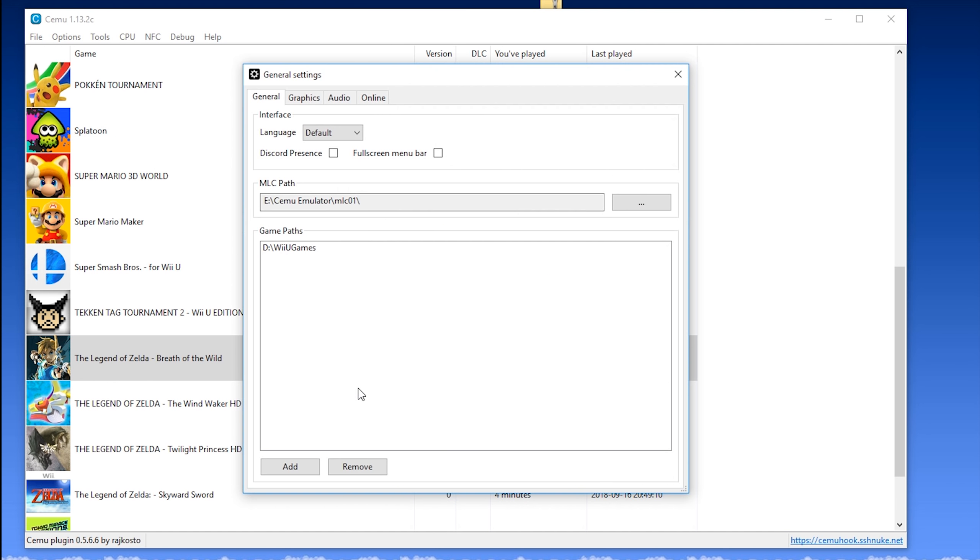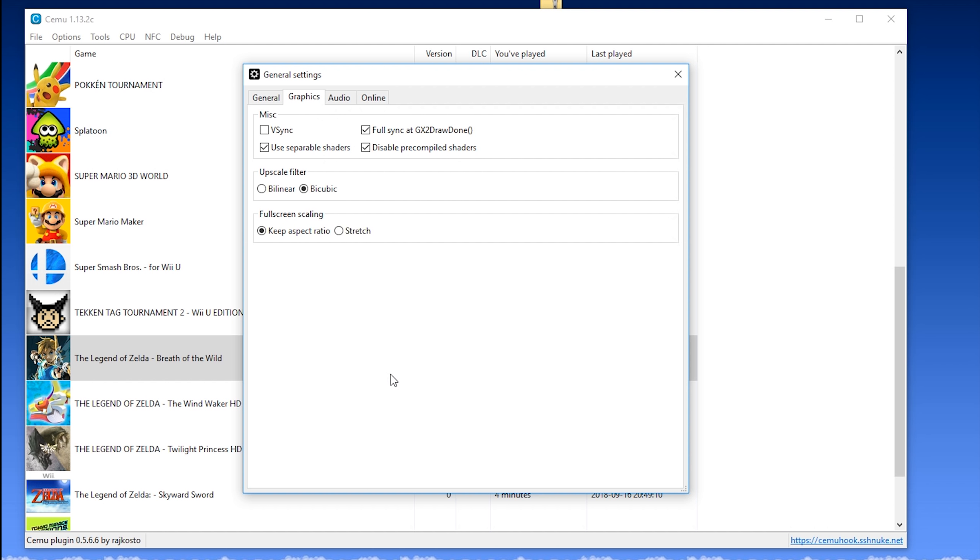Let's take a look at our general settings for Cemu Emulator and make sure they are all correct. In this window there's not much we need to change — you can enable this full screen menu bar, however I leave it disabled. You can also change your language; I leave mine at default. Coming across to the graphics tab, change the majority of your settings to what you see on screen. Set upscale filter to bicubic, full screen scaling to keep aspect ratio. You're also going to want to have Use Separable Shaders turned on. NVIDIA GPU users are going to want to disable their precompiled shader hash — AMD users definitely should not turn this on. Every single Cemu user should turn Full Sync at GX2 Drawdown on if their main intention is to play Breath of the Wild. Many other games crash with this setting on, so turn it off if you are experiencing any crashing.